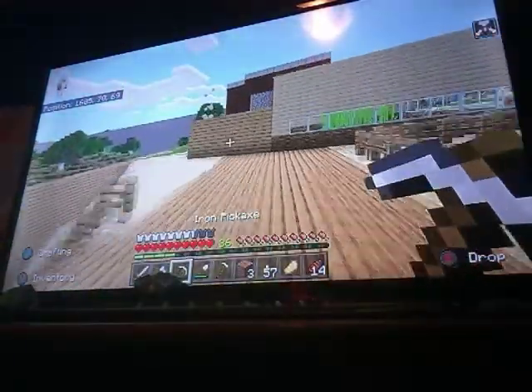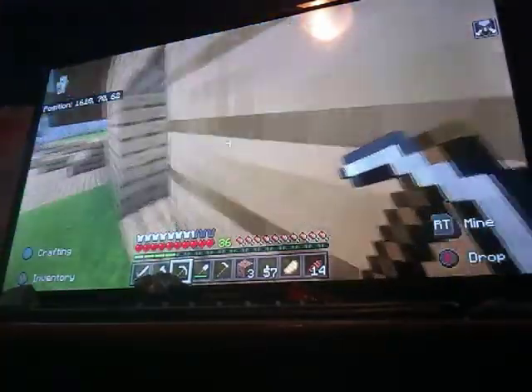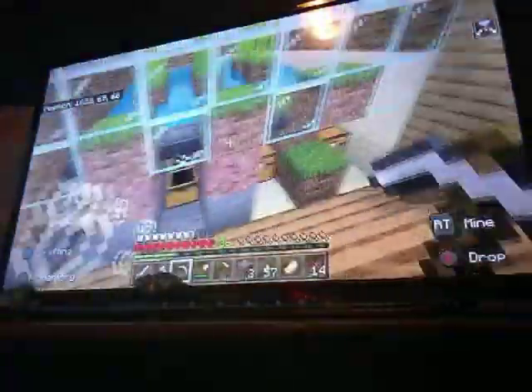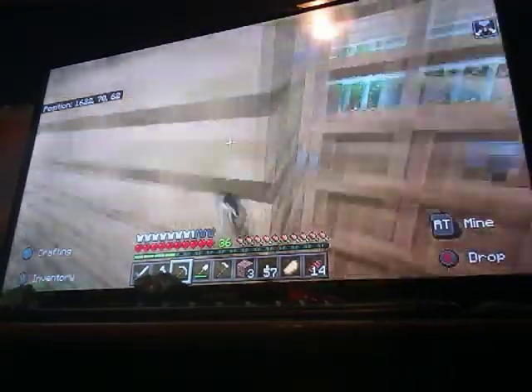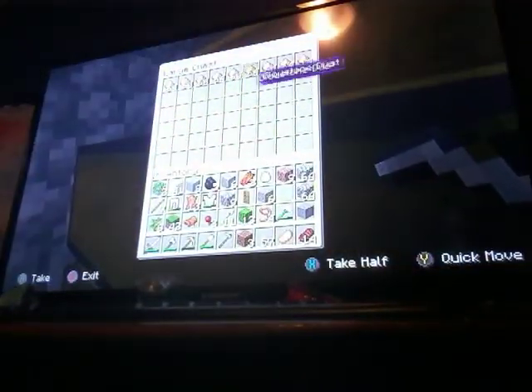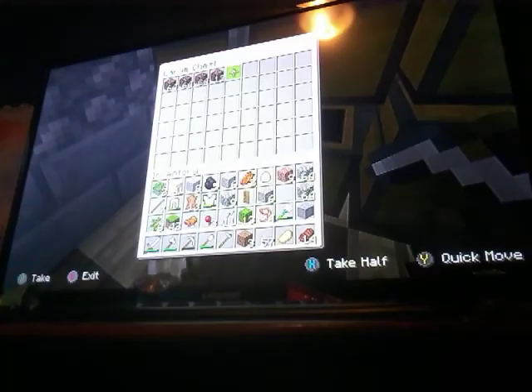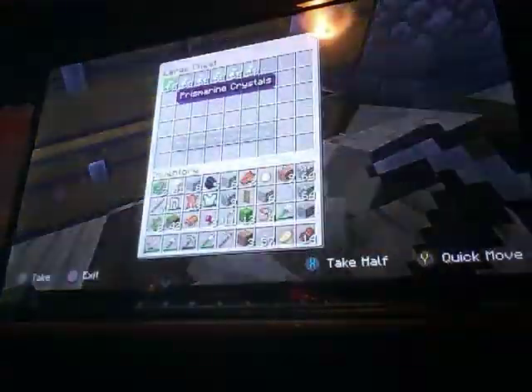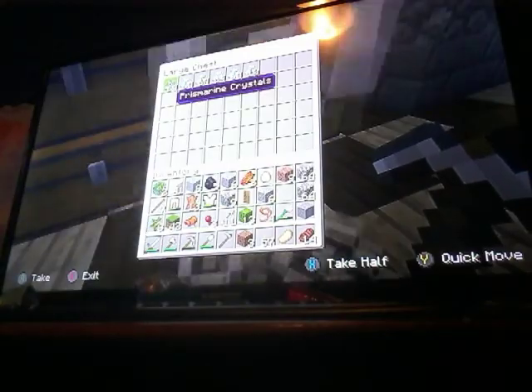It's gonna be a quick video. Over here is where you get the sugar canes - see them grow. And this is like where the nether portal is. I got some stuff out of it - we got a bunch of glowstone dust, a bunch of soul sand, a bunch of nether rack, a bunch of lava buckets, a bunch of redstone, and a bunch of prismarine crystals.